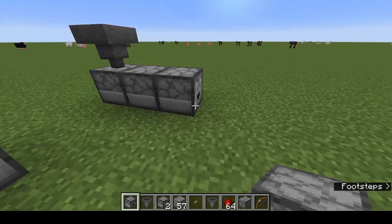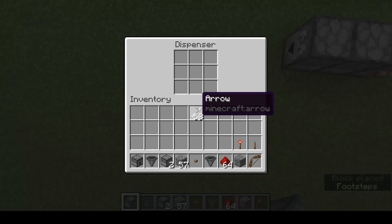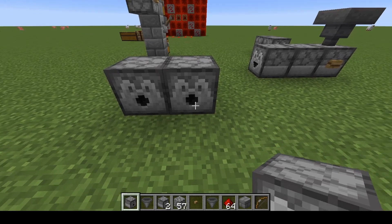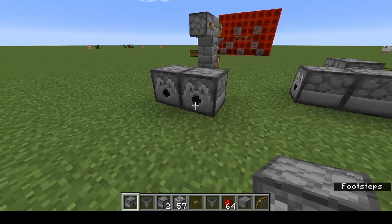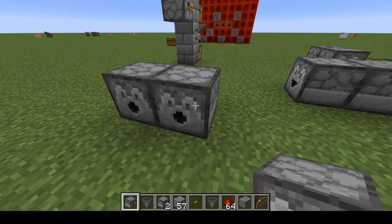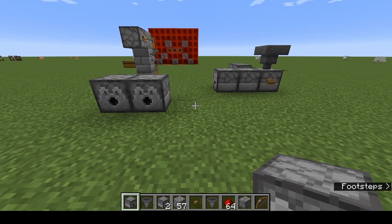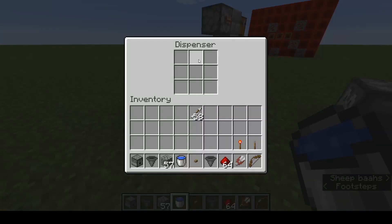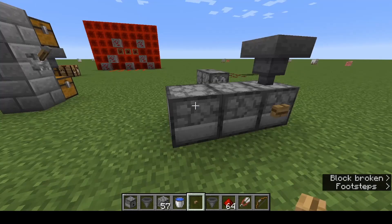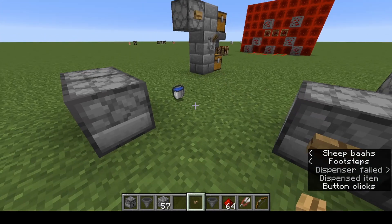A dispenser is very similar to a dropper and operates in almost exactly the same way. When you place it down, it faces the direction you are facing. It has a little smiley face — that's the point where things come out. Now this one dispenses some items like a dropper, but for other items it acts in a completely different manner. We've got our dispenser here — it operates like a storage container. We'll place a bucket of water in it. If that bucket of water was in a dropper and you click the button, it just chucks it out.